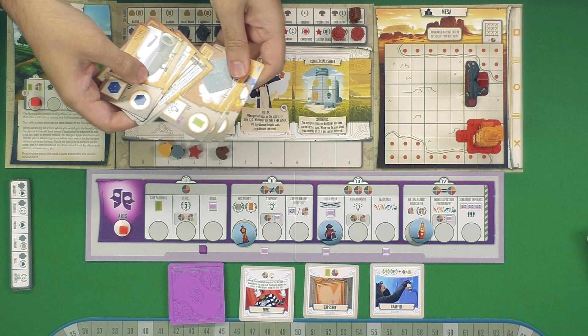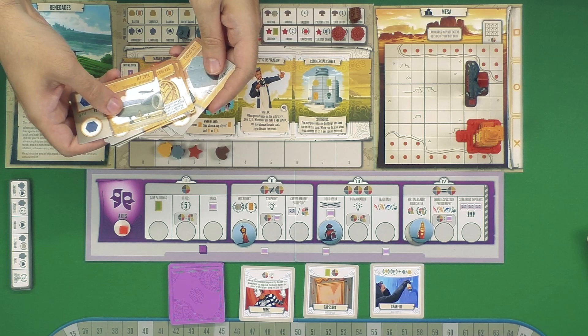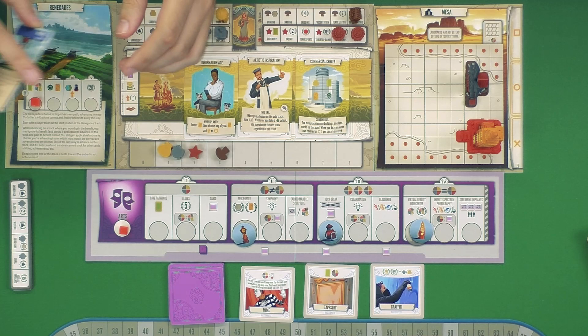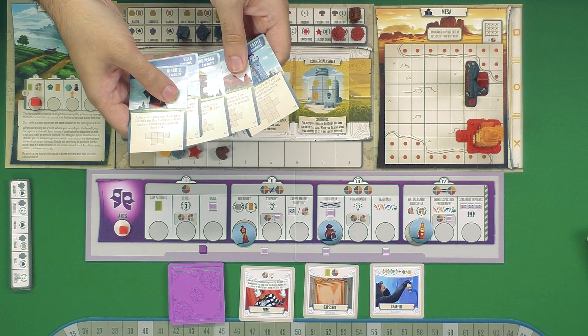There are also new types of technology cards that you'll be able to acquire — some of them will help you out with that arts track in particular. And there's a new type of tech card that requires certain landmarks to be placed on it in order for it to progress, so landmarks are going to have more of a potential impact on the game.